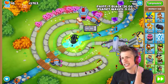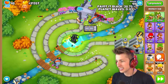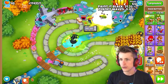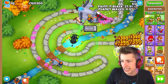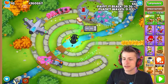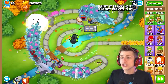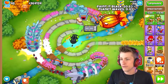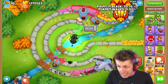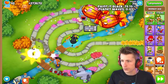Is there anything else that reduces ability cooldowns? I think for primary towers with the Village, but otherwise not much. We can use the fast-forward button to send a bunch of balloons, then just use the Sar Bomba ability and it takes everything out. I'm going to slowly send all the waves. This is gonna be a huge Sar Bomba - boom! We're already at 70% of the way there!